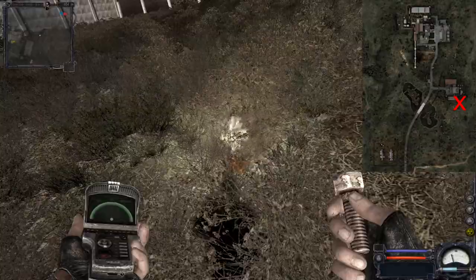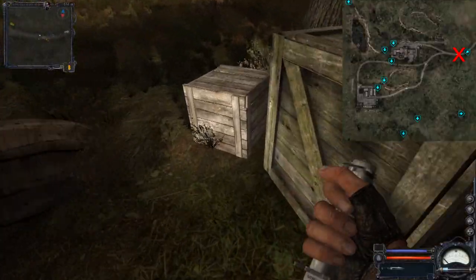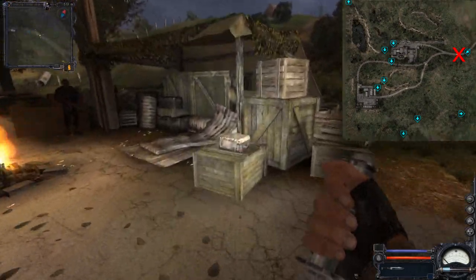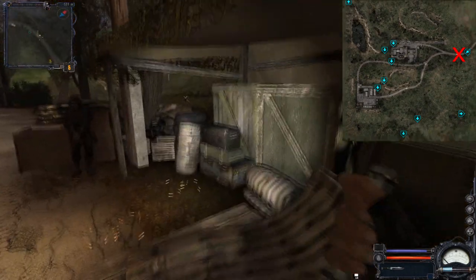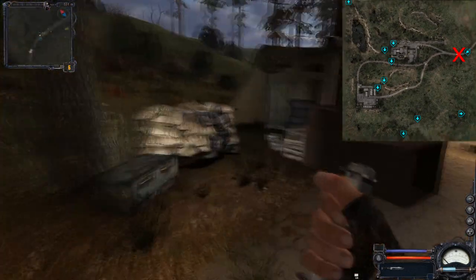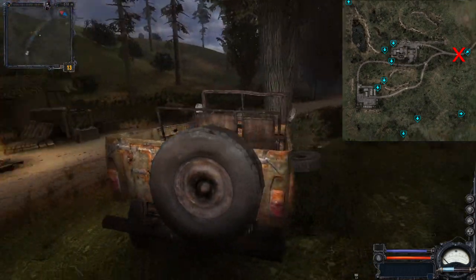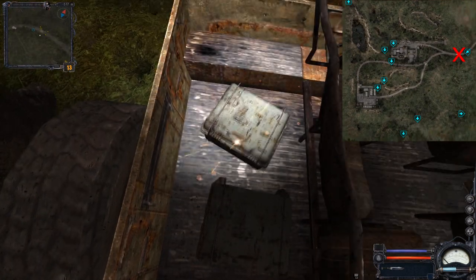That's it for the Dark Valley. Now we go to the Agro Prom, and inside the various camps of Duty you will find a lot of boxes with some interesting loot, as well as the usual green box with the loot of the stalkers. Be sure to check every box in here — there are also some inside this vehicle as well.